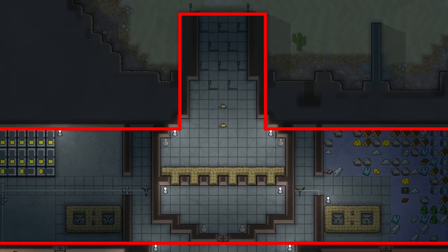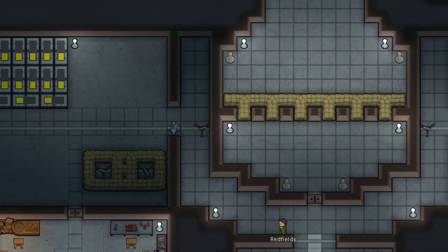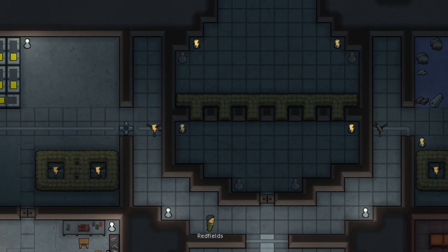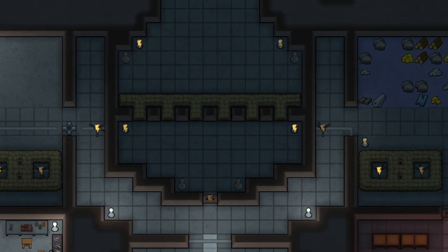The best thing to do is make a big buffer section around the base or at the point of entry. Also, if you are worried about making too many turrets, use a power switch with conduits connected to it so you don't consume an outrageous amount of power during a peace period — you can just flick the power on and off.